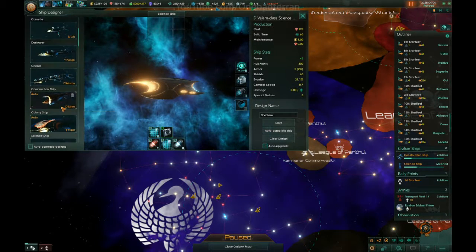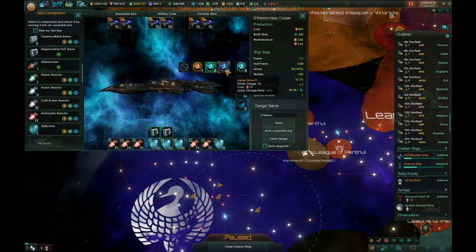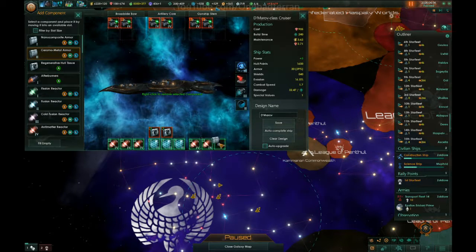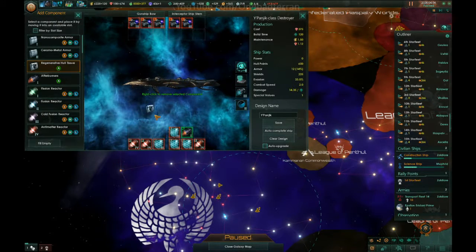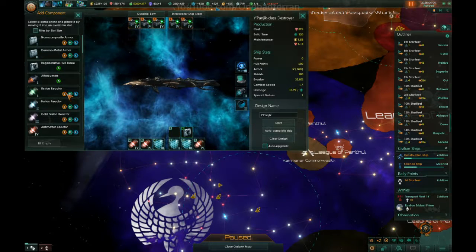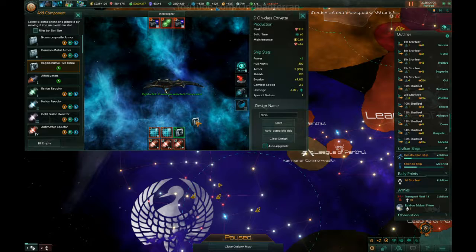What is relevant is that we can get regenerative hull tissues out, upgrade our hyperdrive, and then look towards x-ray lasers as our next choice of weaponry. Fill in maybe some more armor — very good. That's our new cruiser: less shields, more armor, way more firepower. Destroyers fall under the same category — we're gonna get these x-ray lasers going, which increases our output by a lot. More armor, less shields — I think that's going to be beneficial.